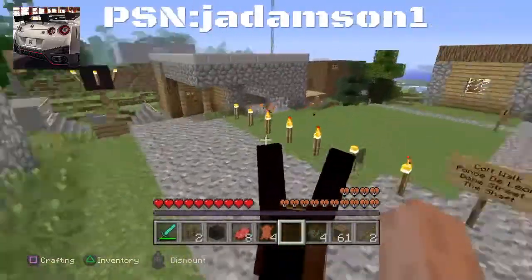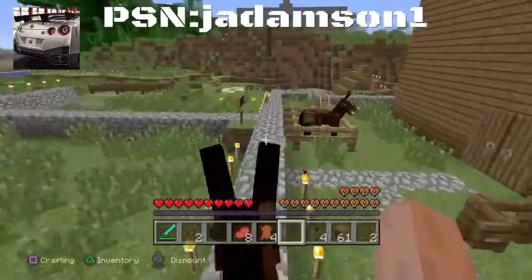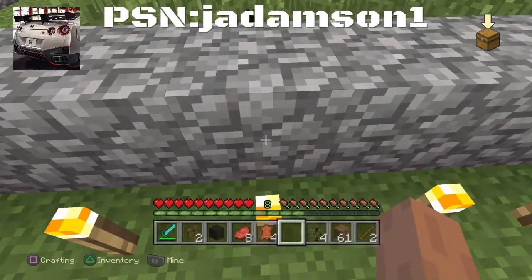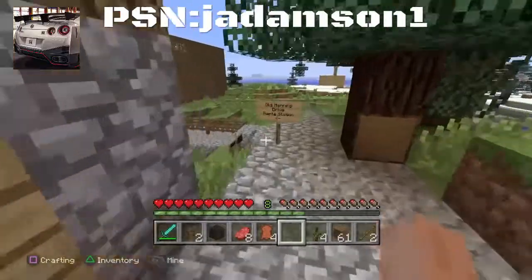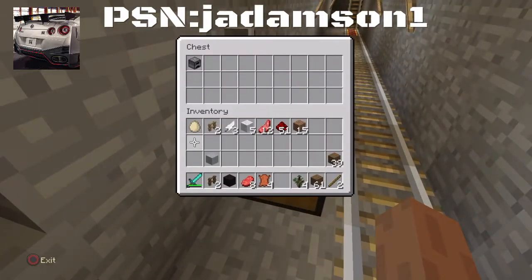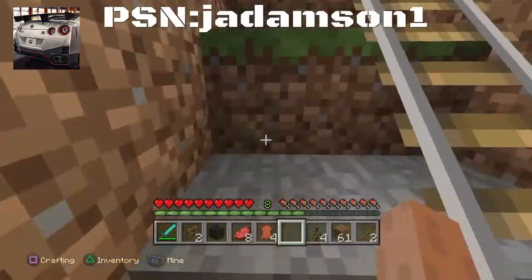We're going to head on over to the construction center, drop the work truck off, and walk down to the monitor station, which is literally right around the corner from the construction center. I apologize — my headset does this all the time. So this is the motor station, and there is no train, nor is there a furnace. It looks like we're going to have to do this the hard way and walk, because I apparently am an imbecile and forgot to put a train car here.